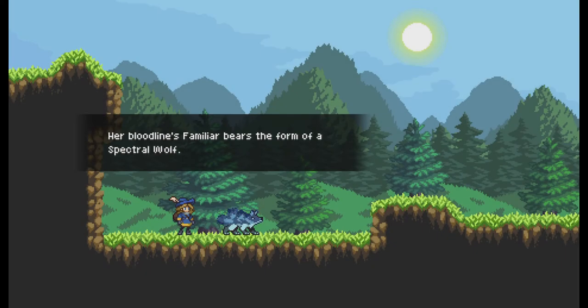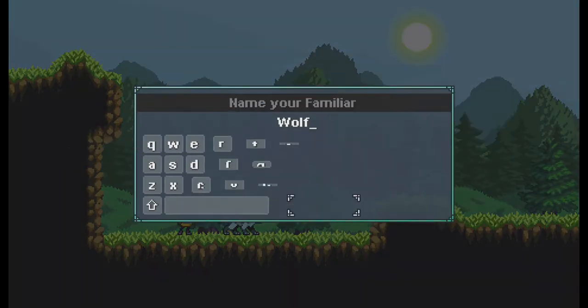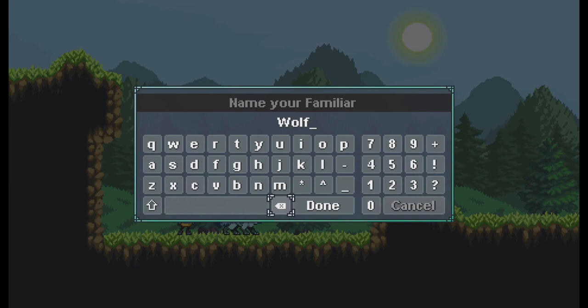And of course, there's only one reasonable name for a wolf — obviously — Dr. Wolf. After you name your familiar, you head into the world. Again, side-scrolling style, but it has an old-school JRPG battle mechanic.